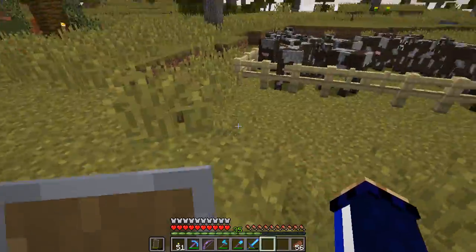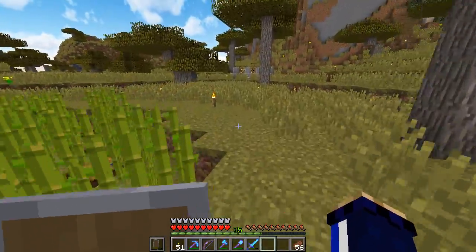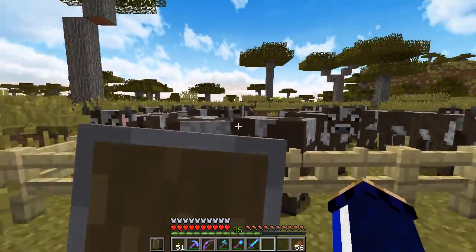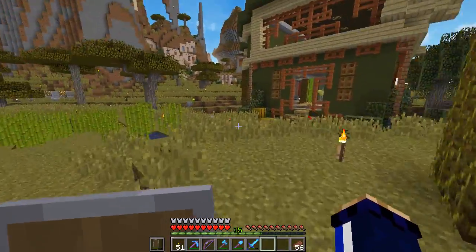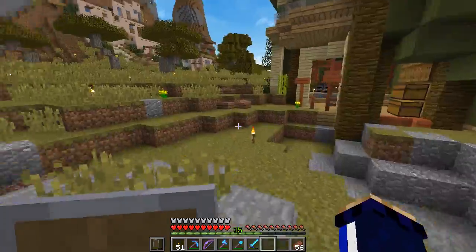I saw the cactus farm going. I think it's a waste to keep applying my banner to a shield that's just going to get destroyed over and over again because I've been doing a fair bit of combat. I've got a little cow farm out the back - not going to keep these guys around too much longer but they're a great source of leather, which means books. The sugarcane farm is going pretty well.